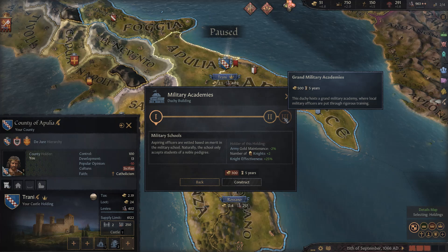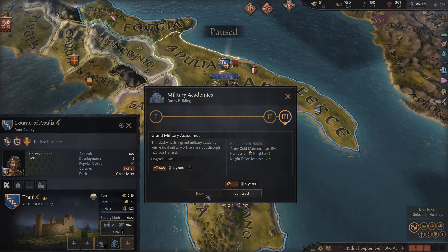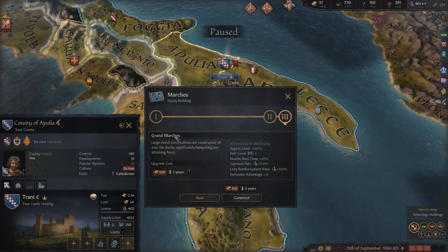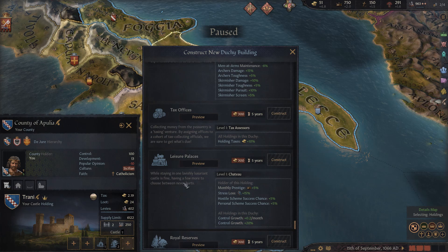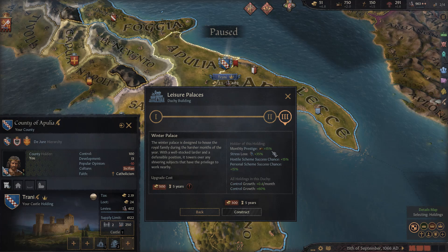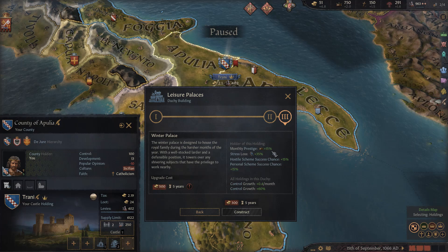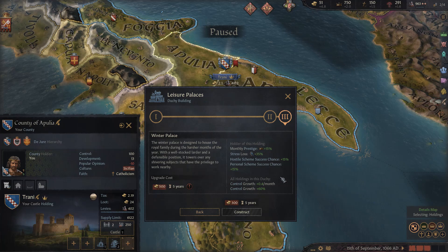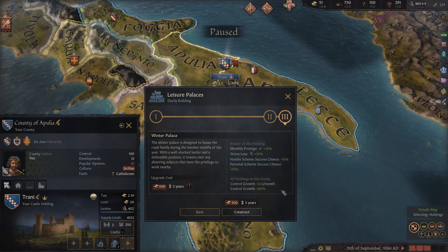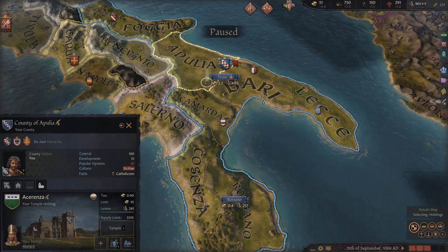Look at, for example, military schools up to grand military academies — what does it get you at the end of the tree? That's what you need to keep in mind. Duchy buildings have very powerful bonuses overall. For example, the leisure palace at level three — the winter palace — gives you prestige plus 15 per month, stress loss plus 35, hostile scheme success chance plus 15, personal scheme success chance plus 15, control growth plus 0.04 per month, and control growth plus 60. These duchy buildings are very, very powerful.